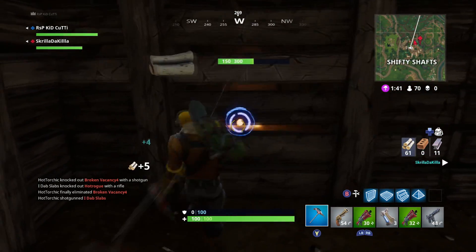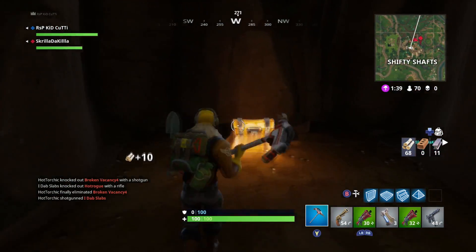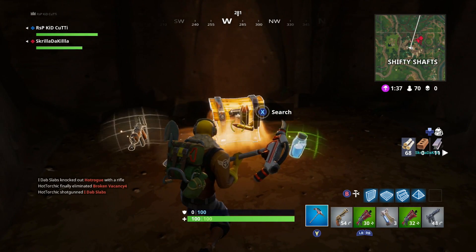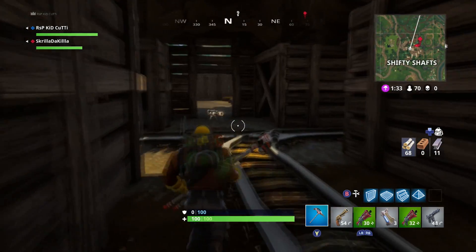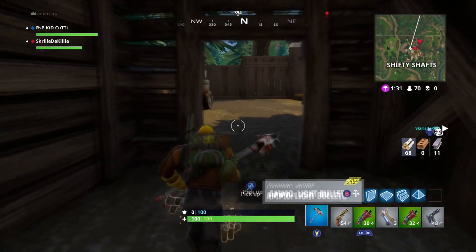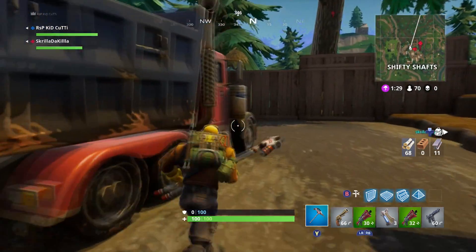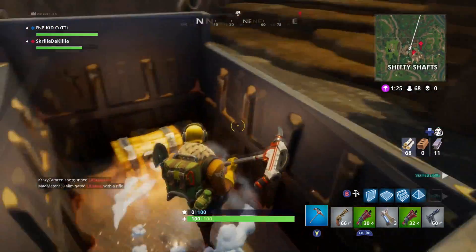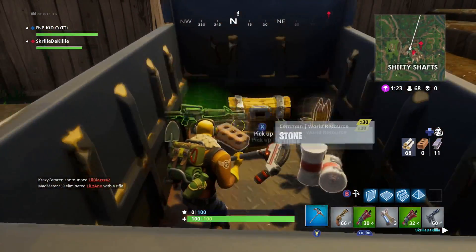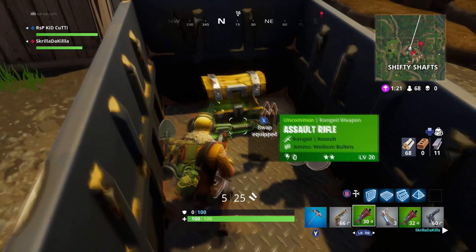The third one downstairs is also going to be behind a wall, and that is chest number six — giving us a lot of loot already with one more to go. You'll see chest number six down at the bottom, hiding behind another wall. Grab the loot, spin around, continue down this shaft, come outside to where a dump truck is, and you will find inside the back of the dump truck chest number seven.